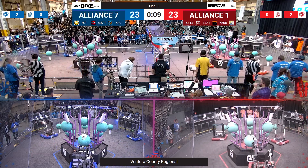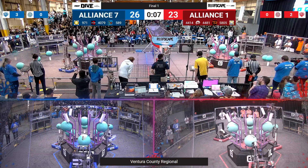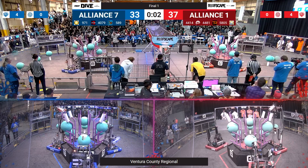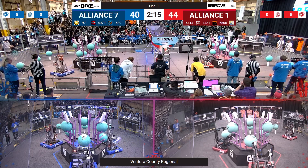Autonomous action on both sides of the field. Your number 7 seed alliance in blue has already put up 3 Coral, trying to make it 4, it seems, on the red alliance side of the field. Alliance number 1 trying to add Coral number 5 to the top of the reef.